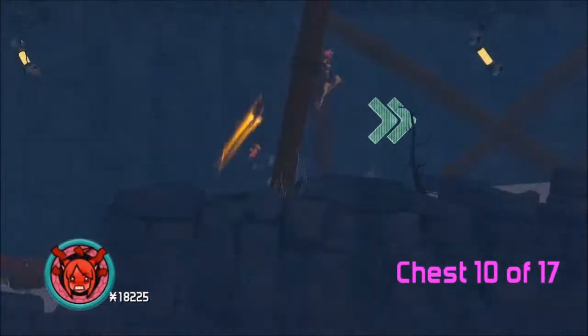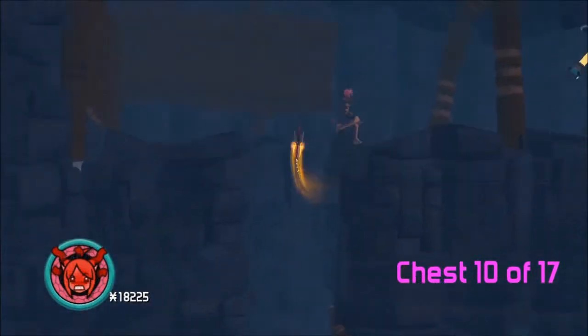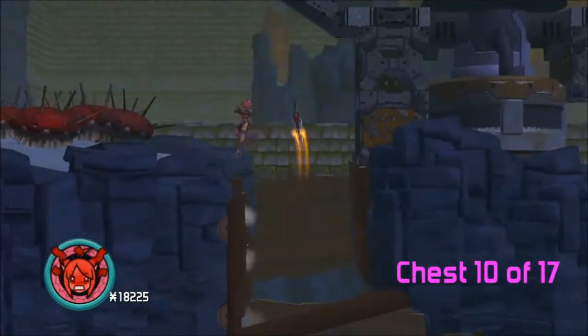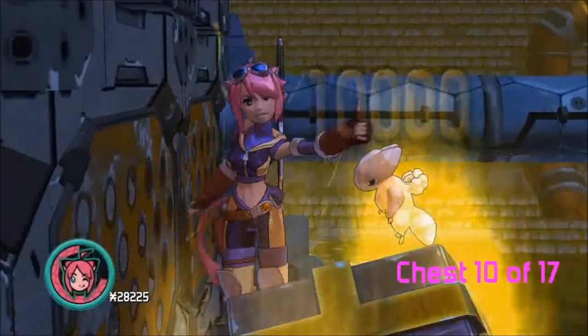Number ten. There were explosives there, but I already stepped on them. You have to jump up into that hole and go to the left. And then don't get blown up. Ding. Get that — number ten.